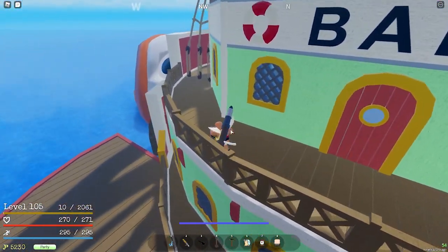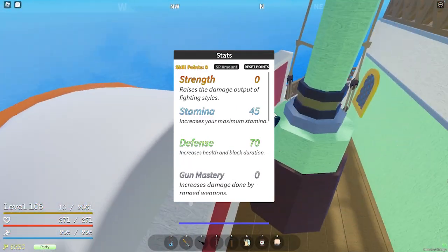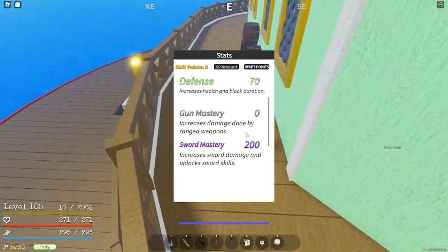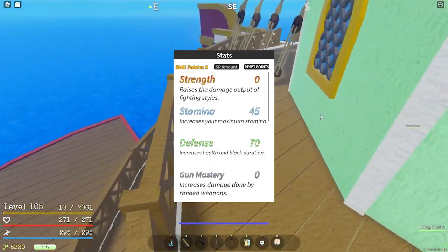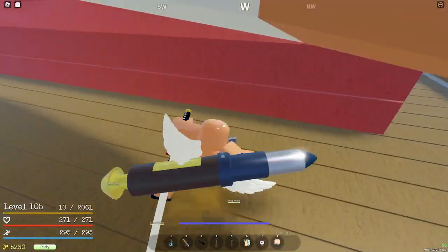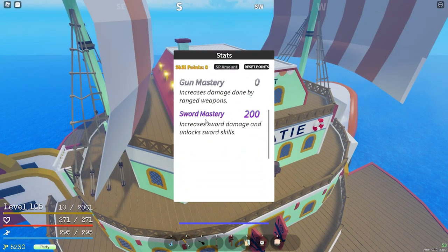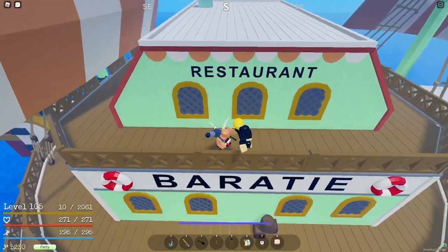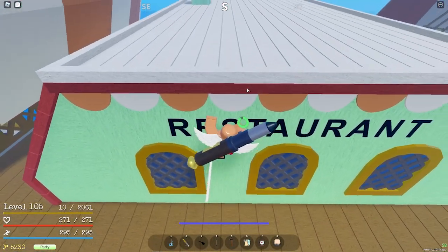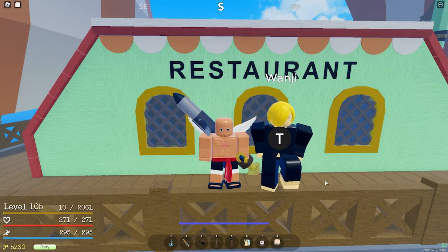With Black Leg you're going to need to put points into the Strength stat, and there will be a Black Leg stat as well — you need to put points in both for skills. Skills might cost some cash, because I know Sword Style and Sword Mastery cost cash, so I think Black Leg will too. Black Leg damage scales with Strength — I believe Sage told me that.